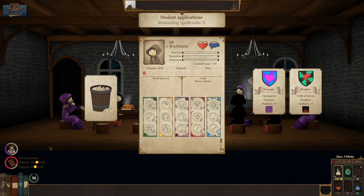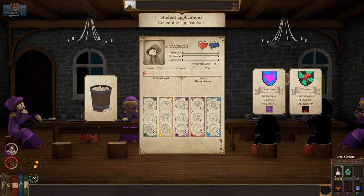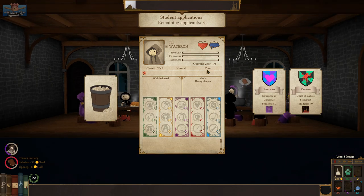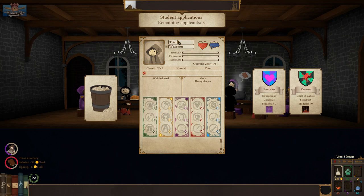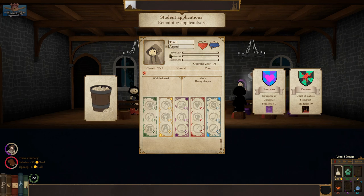I forgot to click these. More students — who wants to jump in? Applications are open. Trish of Arby — you're a goth and a heavy sleeper. Goth learns light magic slower. Well-behaved — a well-behaved goth into House Kraken.